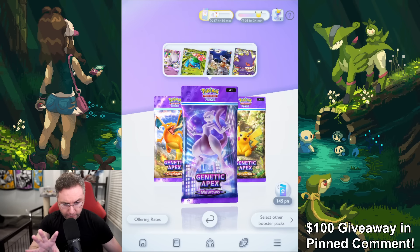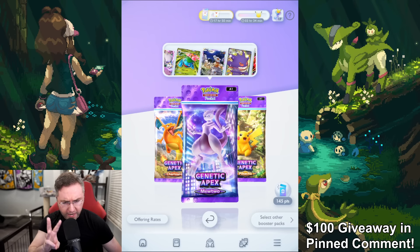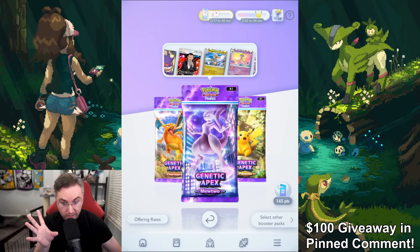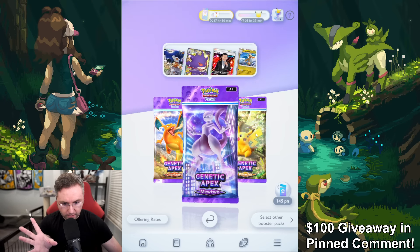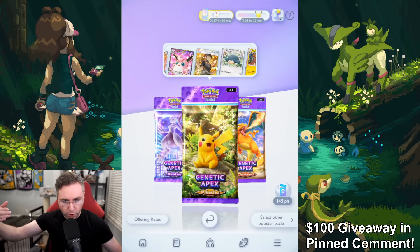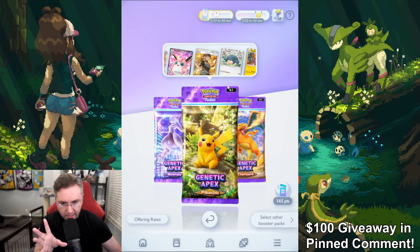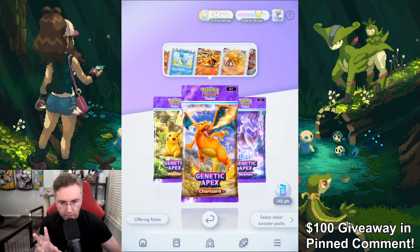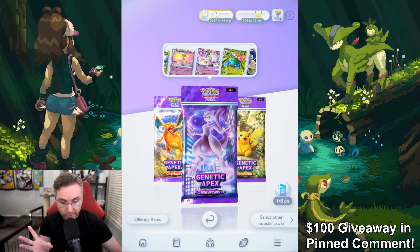The game is starting off with just one pack type, which is the Genetic Apex, but there are three different versions of it. Above the pack, these are the exclusive cards you can get specifically through the Mewtwo pack, so if you care about these cards, you get the Mewtwo pack. Otherwise, the majority of the pack is shared between the three packs — you can only have two of a card. I'm going to start off with the Mewtwo pack. Let's get opening.